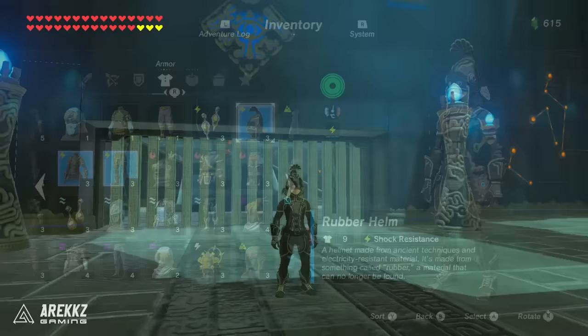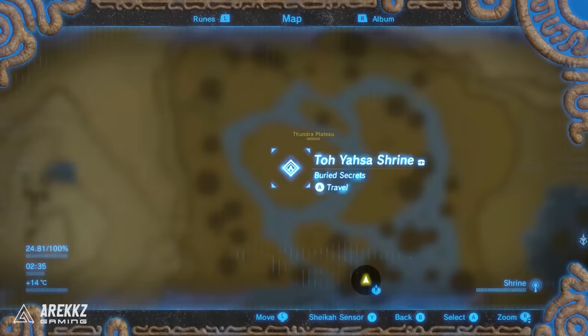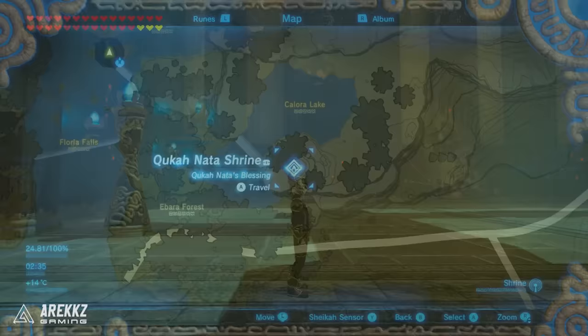Following on from there, you then have the rubber set. This gives you shock resistance, but upgraded to level 2 it makes you completely unshockable. In order to get this you'll need to complete the side quest Thunder Magnet for the helm, the Toyasha shrine for the chest piece, and the Kukanata shrine for the legs.